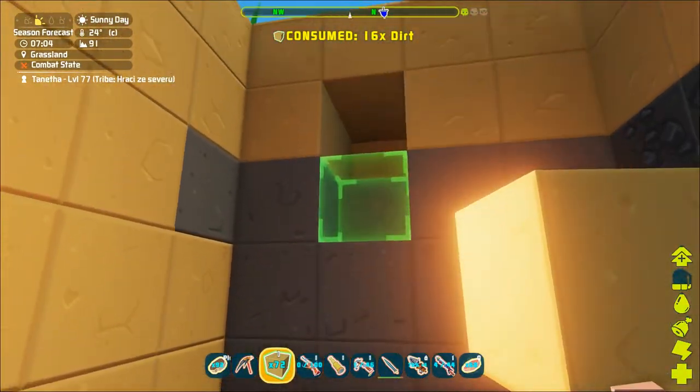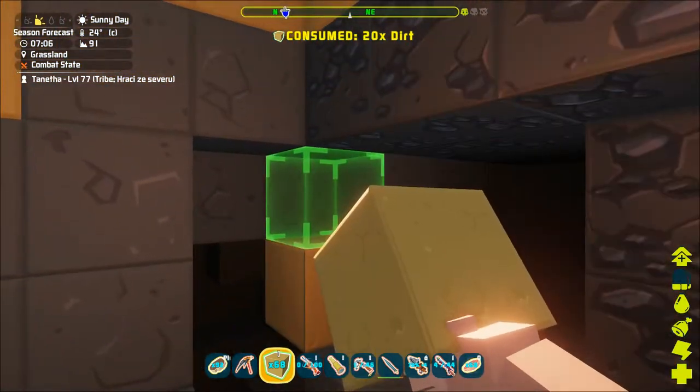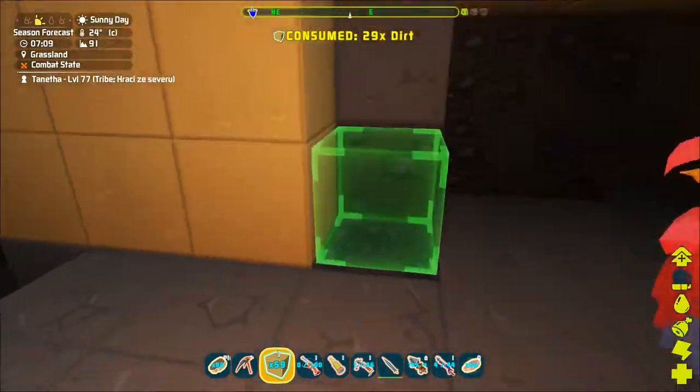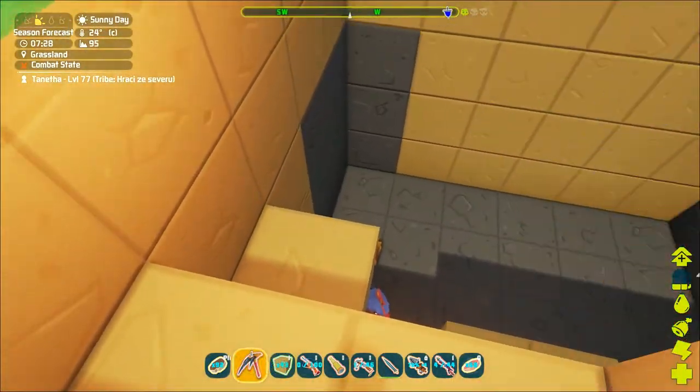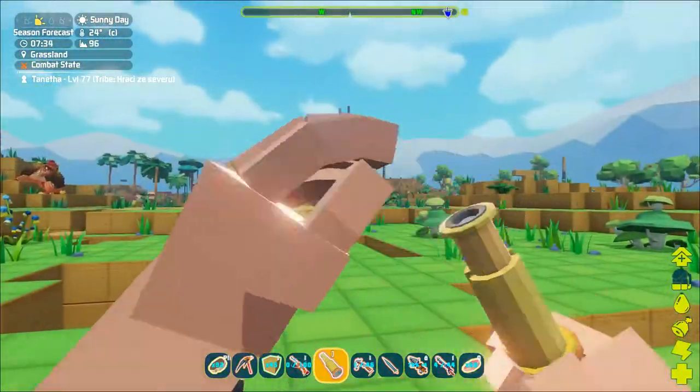They can be really dangerous at melee range so you have to make sure to keep your distance. The best strategy is to first prepare a trap. A hole that's six by four and four blocks deep should be sufficient.